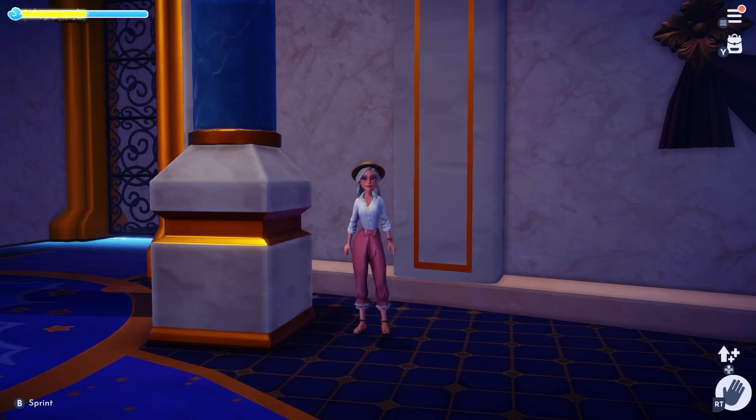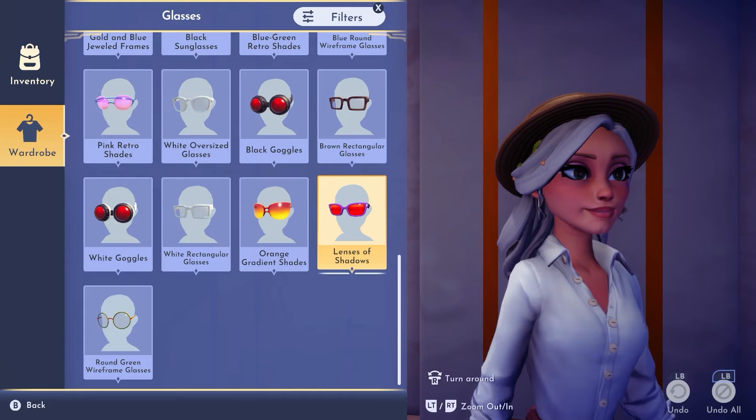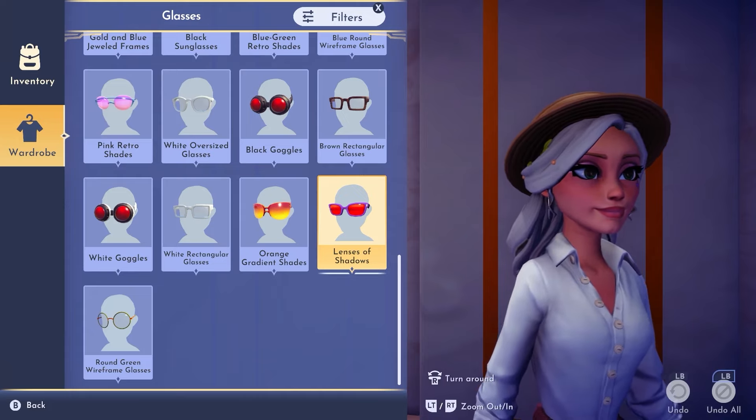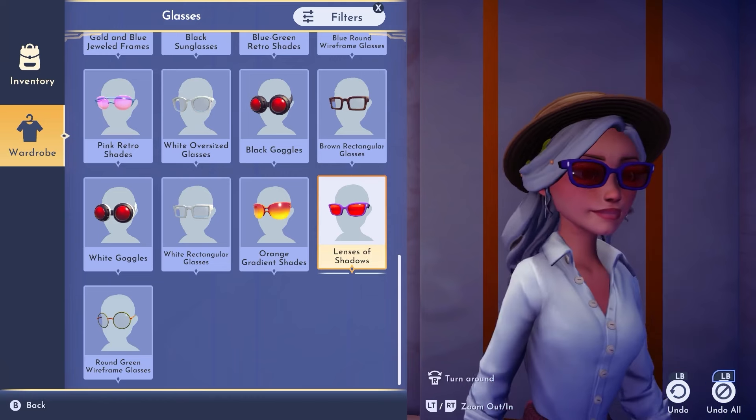Our next quest, the orange potato quest, happens entirely in the castle and its many realms. This was before update four came out, so we will not be going into Simba's realm, but we will be looking for tiny little orange pebbles. Before we can begin, we'll need to put on our lenses of shadows to see them — which you should have received when you completed Scrooge's Treasure Hunt Part 2 quest.